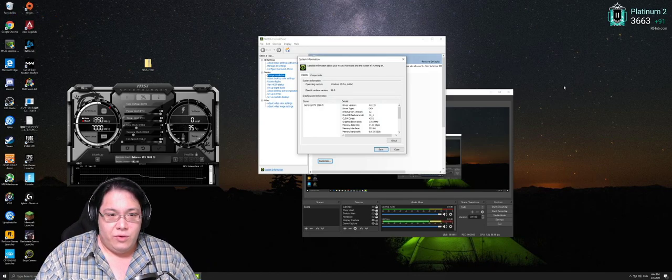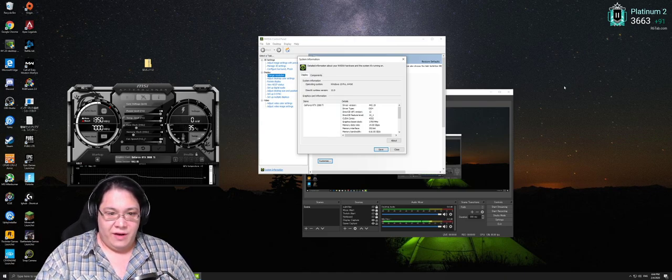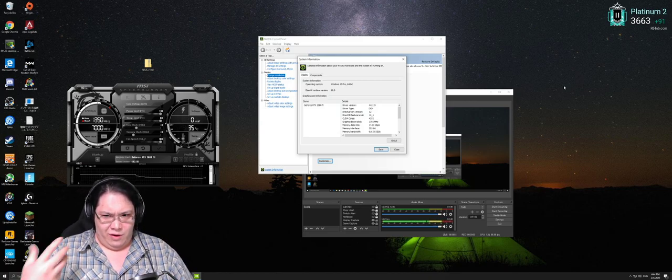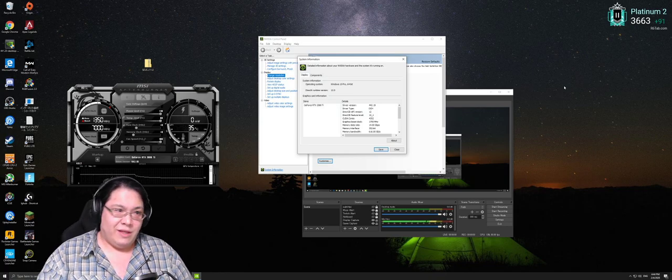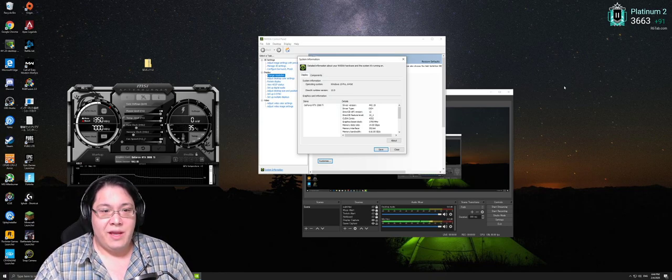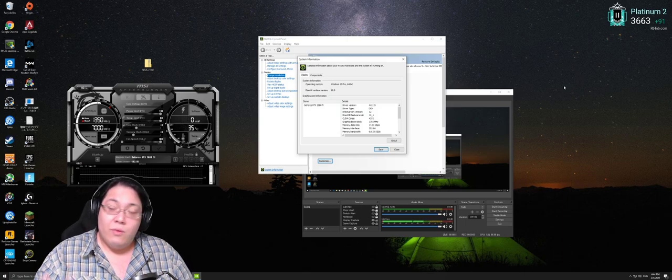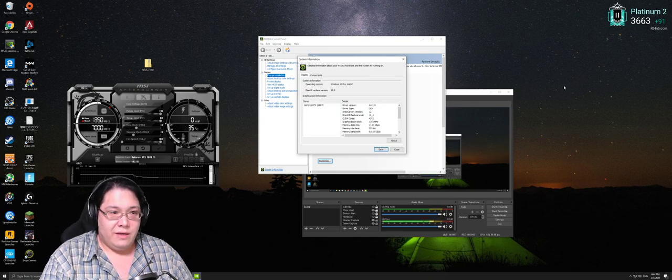Hello, my name is George and today I'm gonna do a quick video on the newest Game Ready driver released by Nvidia. It is driver revision 442.19. You can download it at the Nvidia driver download site, which I will link in the description below. I'm gonna go over a couple of features they improved, what they've added, and the types of games they may have added support for. I do these once probably every few weeks to a month whenever Nvidia releases a new driver.